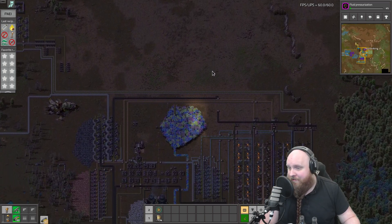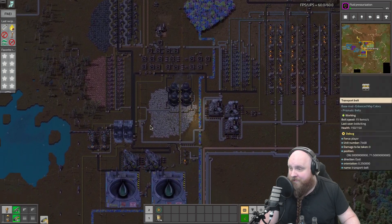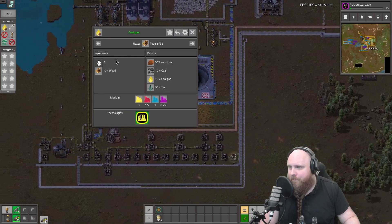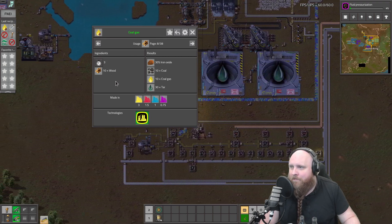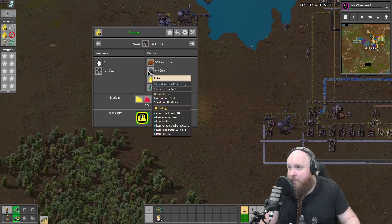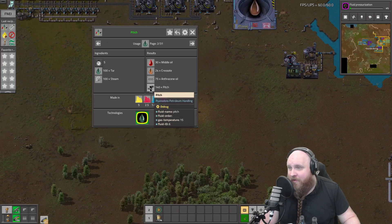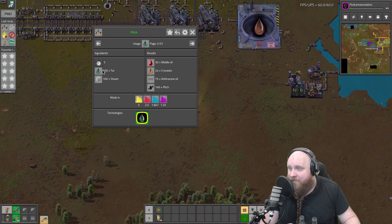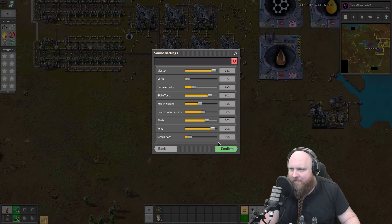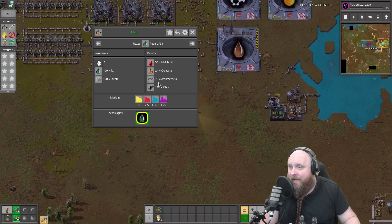The first plan is for us to make glass so that we can make wood. We need wood for crafting, for treated wood, for our science packs, and also to make coal gas. In my opinion this is one of the best recipes in the game - you take some random bits of wood and turn them straight into coal, iron oxide, coal gas, and tar. The coal can be turned straight into coke, which is even better, giving more coal gas and more tar. The tar can then be steam cracked into middle oil, creosote, and anthracene oil.